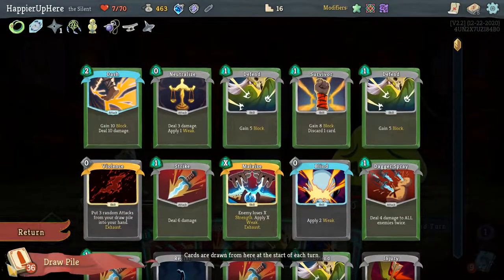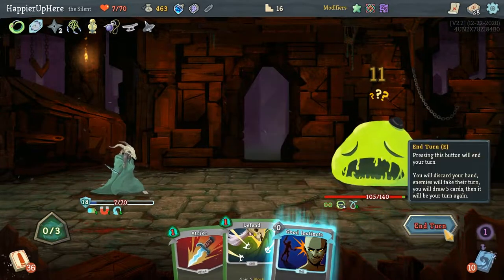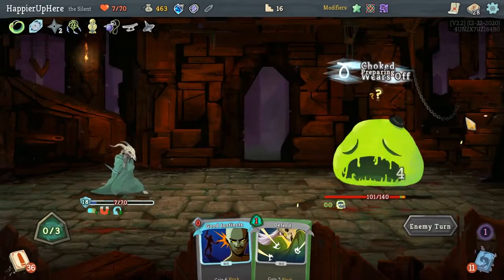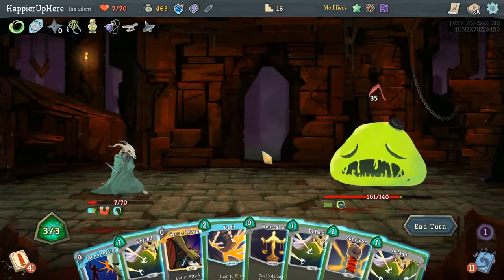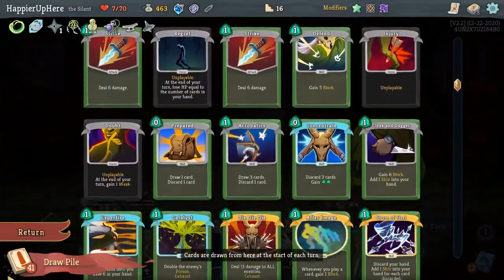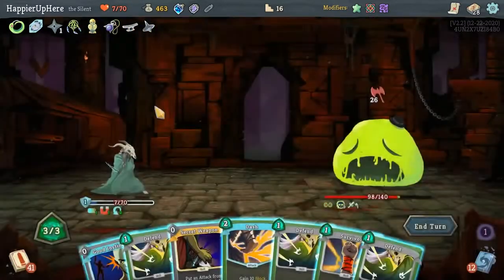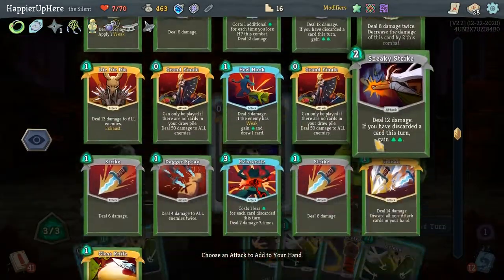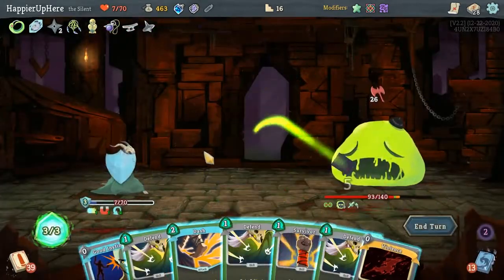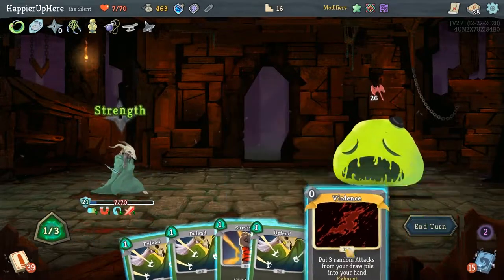Next turn I'll only deal 10 or 13 damage — I don't think it'll be enough to transform him, and I probably wouldn't want him to transform next turn either. 35 incoming but I do have Neutralize. Secret Weapon is interesting — Heal Hook is not a bad idea. Let's Secret Weapon the Heal Hook — then I could do Violence just to trigger After Image. Let's do Dash and Violence.